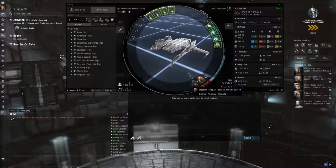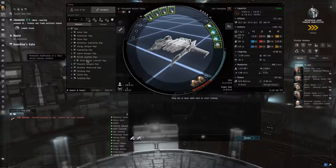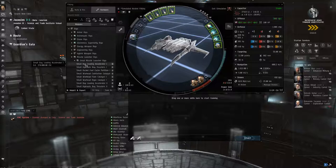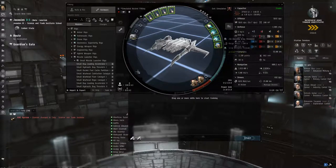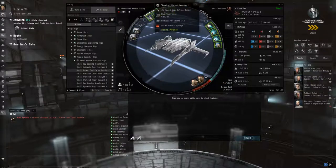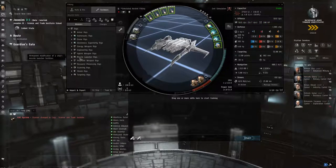I'll put some charges in to see the DPS - faction charges can be fairly inexpensive, so let's put some Inferno Rockets in there: 55 DPS. You can see if I turn those off the DPS goes down. In the mids I'm going to put missile launcher rigs. Bay loading gives you DPS but takes half your calibration; things like thrusters give you faster reload; fuel caches give you longer range. At the moment these hit out to 5k, the web is within 10, scram within 7.5.